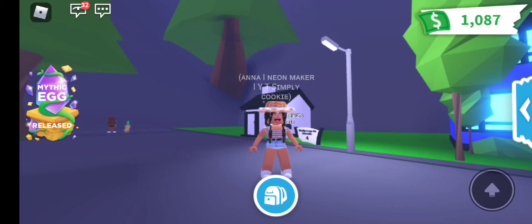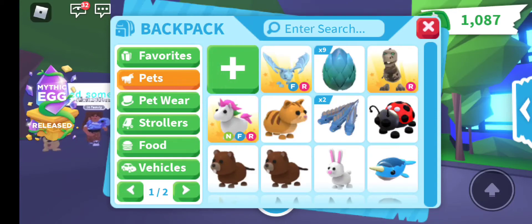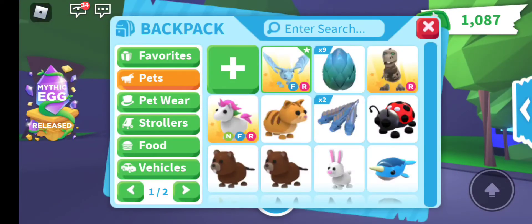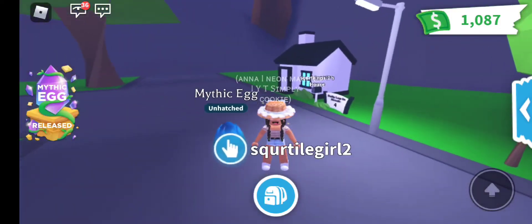And yeah, so let's get started. First things first, I guess we can start off with pets. I have a Frost Dragon — as you can see, it's named Iceberg. I have nine Mythic Eggs. If you really want to see what a Mythic Egg looks like, it's like this and it jumps up and down.